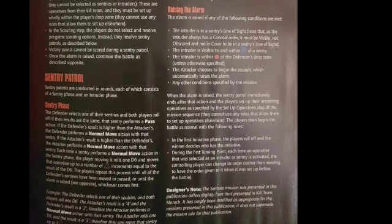Note that as the Intruder always has a Conceal Order, it must be visible, not obscured and not in cover to be in a Sentry's line of sight. The Intruder is visible to and within blue of a Sentry. The Intruder is within red of the Defender's drop zone, unless otherwise specified. The attacker chooses to begin the assault, which automatically raises the alarm. Or any other conditions specified by the mission.